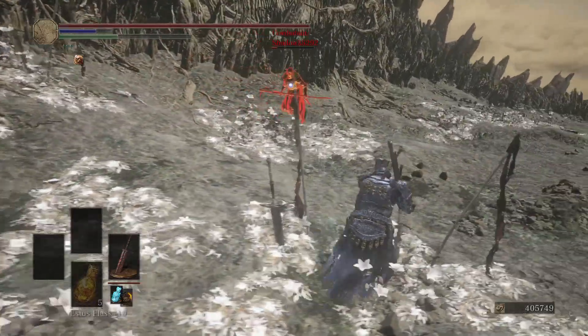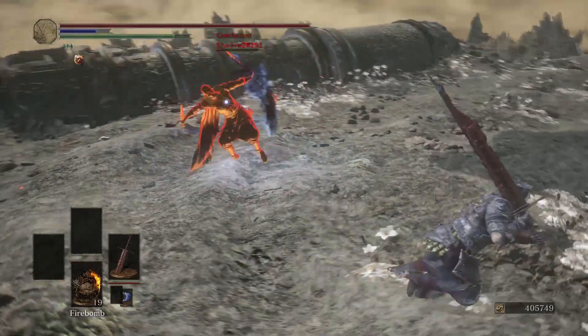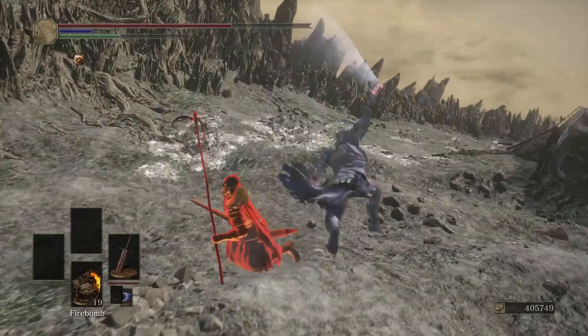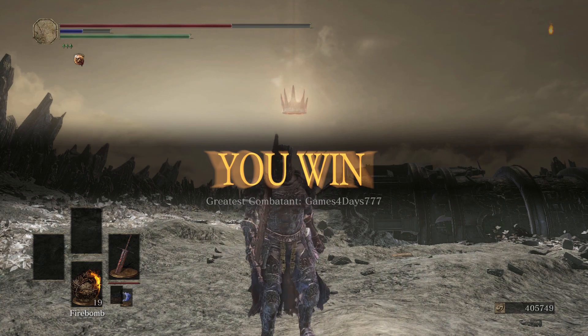Is he using a sword of sorts? Dark edge — the darkest edge! Backflip. And if you died to Gundergale, don't feel bad about it, man. I wouldn't feel bad about it. Good games.